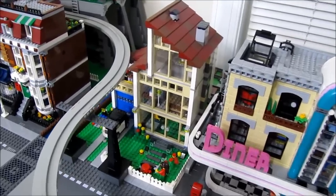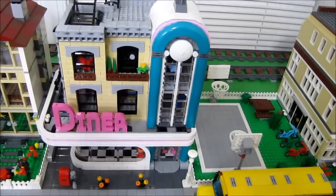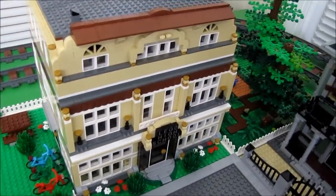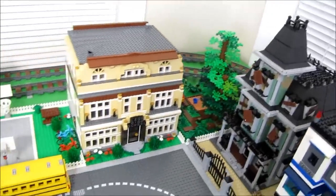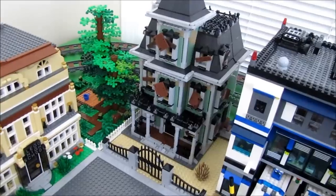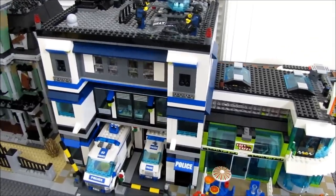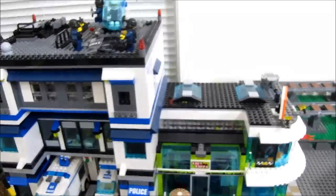Over here you have a modern house — that's actually two of that kit combined into one. Then the diner, which came out this year. Next to that is the high school, and behind the high school is a park. That's probably going to eventually be a tunnel back there — I'm going to try to do a big hillside with some landscaping, trees, and things like that. Then over here you have the haunted house, which I'm just making look like a vacant building for right now. And right here is the police headquarters — a fully modular police station, with a video on that if you want to check it out. Then here is the pizza shop on the corner.